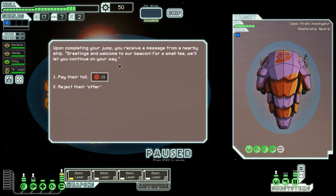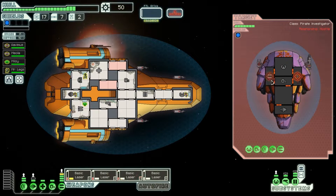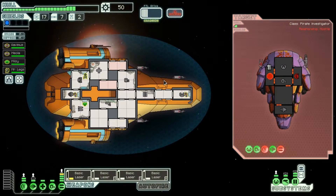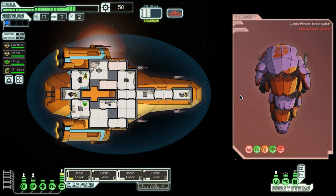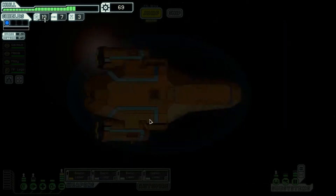I wonder what we'll find here. Toll? No one pays your toll, pirate. I'll leave them till immediately after the first two shots. They can dodge well. They should be lined up to fire in the right order now. That is a very tempting surrender offer for six missiles, but I'm still not going to accept it because these guys wanted me to pay a toll. Fire anywhere - it's only got one health left. Excellent. Didn't get quite as much as I could have, but they deserved it.